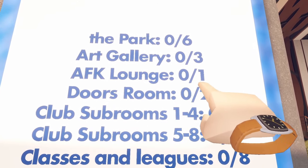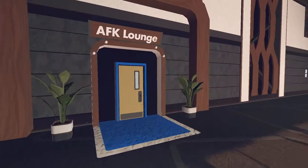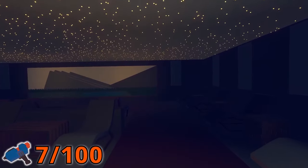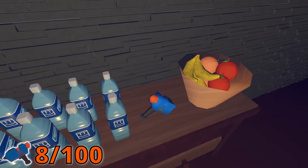The AFK room also only has one Maker Pin. You will find it up the stairs near the Merch Store. Once spawned in, just turn to the left, and it's right on the counter next to the waters.